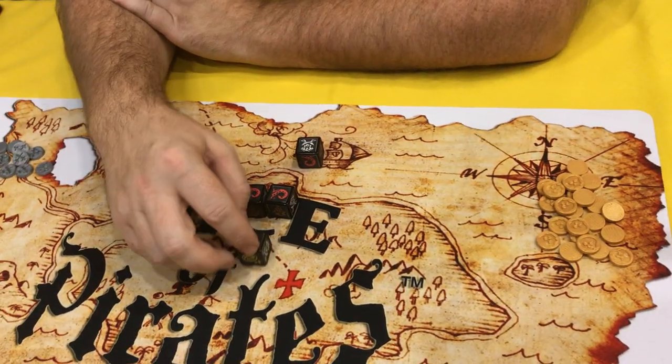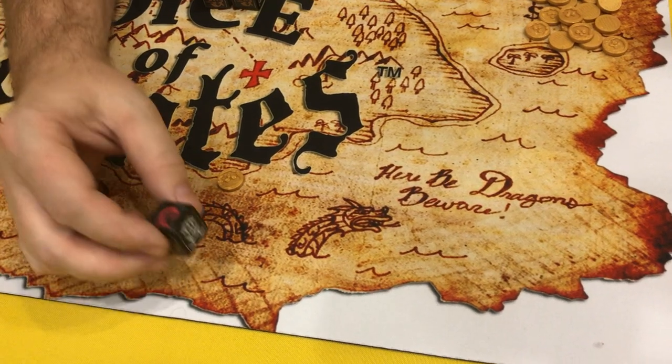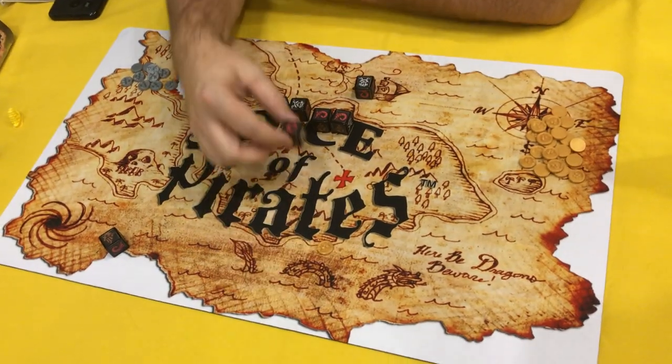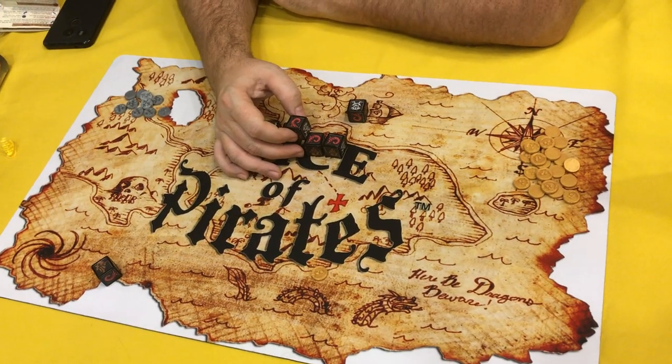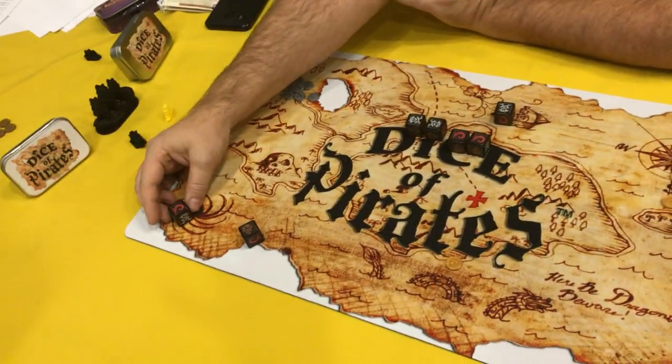Sometimes the ships are just merely blown back. But if they roll the Kraken — so they get the ship, and they roll the Kraken — they get to choose where on the table this goes. So they can either give it back to me and end my turn early, or if another player is ahead, they could give it to another player.